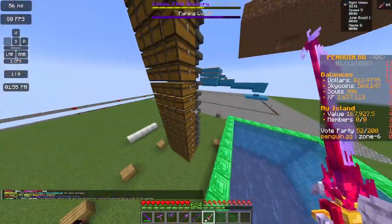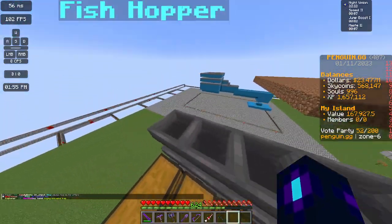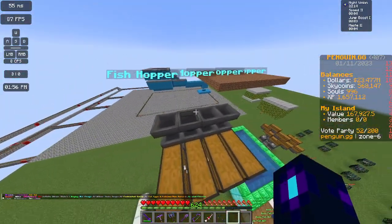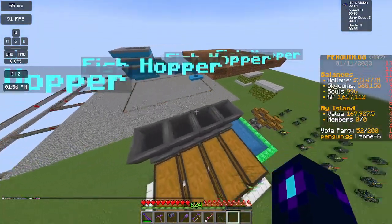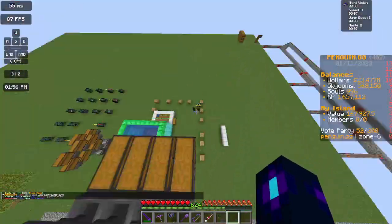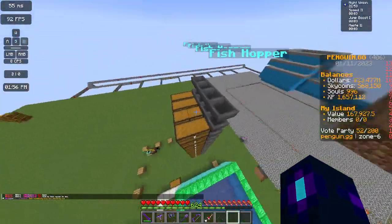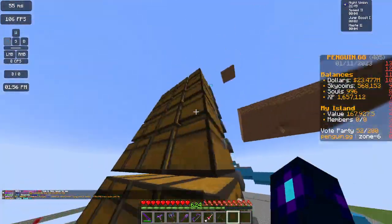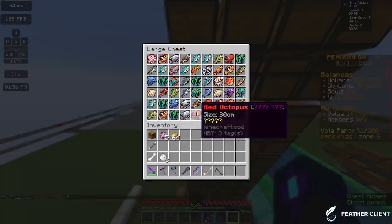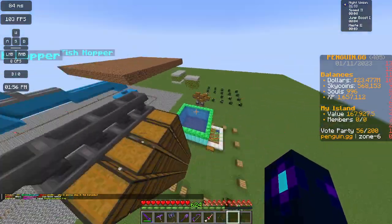Another thing you're going to want when you're fishing is a storage system. I recommend getting some fish hoppers — you can get at least one from community gold presents, or off the auction house. Figure out what chunk you're fishing in, use wood blocks to mark it, then put a line of hoppers and chests so fish go straight to the hoppers and fill up the chests.